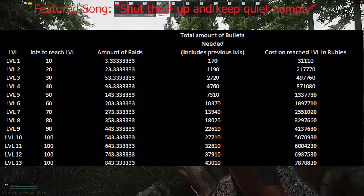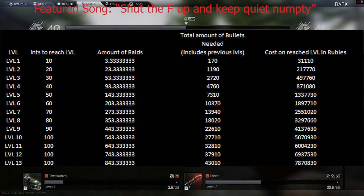I prepared a little table for you depicting the points needed per level, the amount of raids needed to reach the level, the amount of reloads and bullets needed, and the rough cost at each level. I took my current flea market cost at 189 rubles per bullet as the basis for this, though I assume the prices will vary.